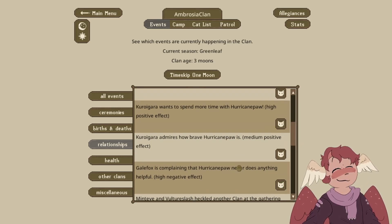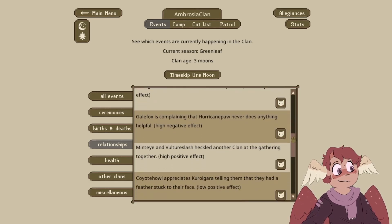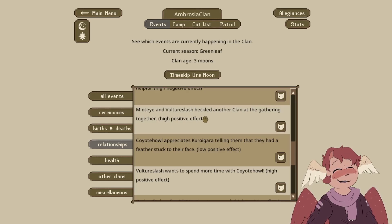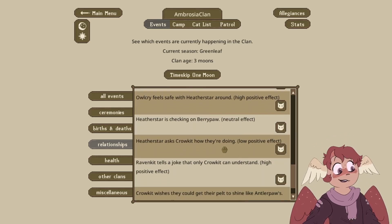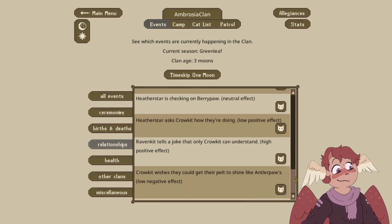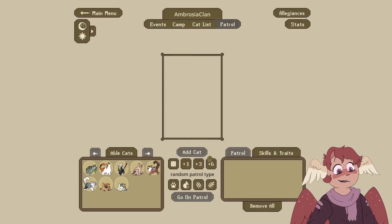Galefox is complaining that Hurricane Paw never does anything helpful. Mintai and Vulture Slash heckled another clan at the gathering together. Coyote Howl appreciates Kuragara telling them that they had a feather stuck to their face. Vulture Slash wants to spend more time with Coyote Howl. Owlcry feels safe when Heatherstar is around — man, these two are like besties. Heatherstar is checking on Berypaw. Ravenkit tells a joke that only Crowkit can understand. Crowkit wishes they could get their pelt to shine like Antlerpaw's. Just a few cute little things.